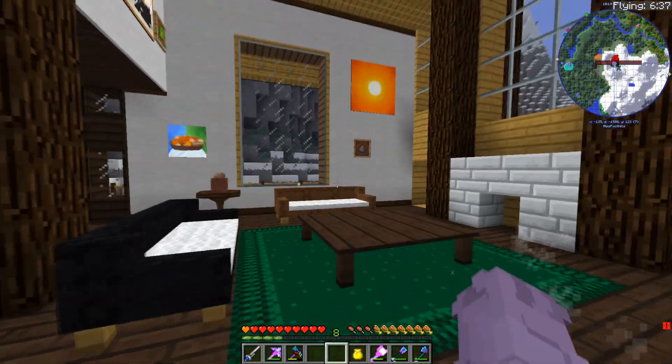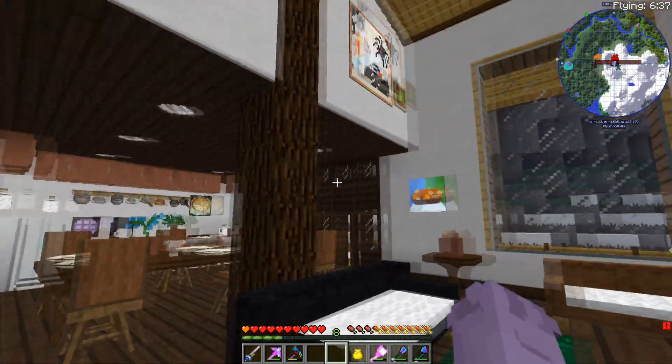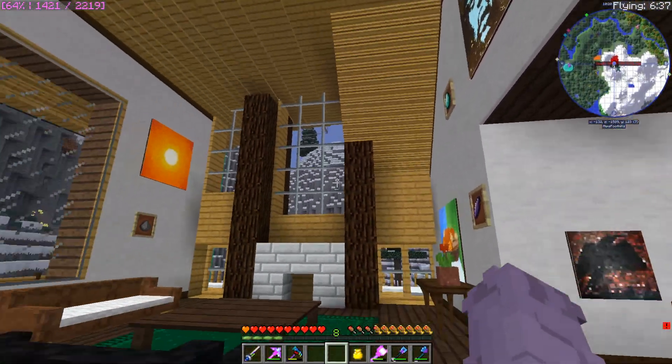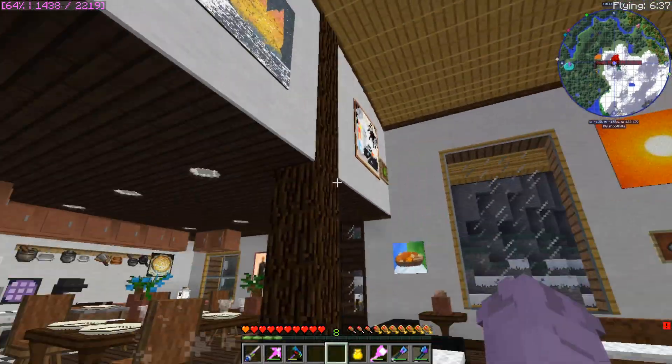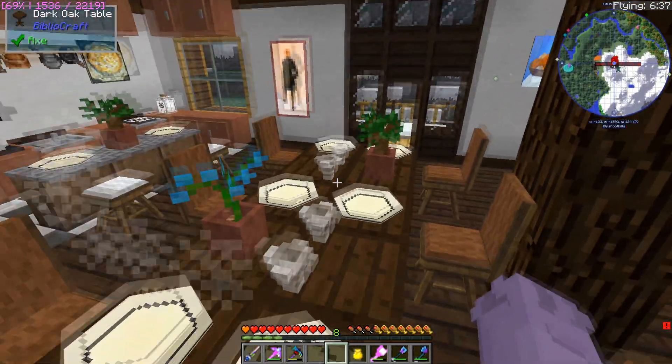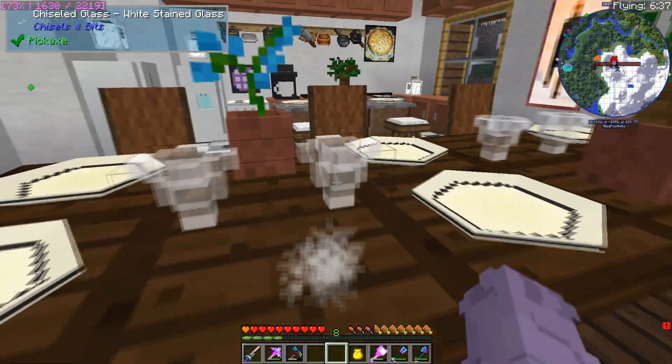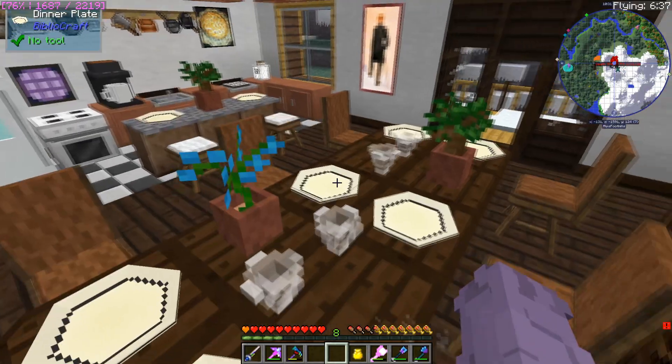There's a little fireplace here, except there's no fire — I just learned that Draconic Evolution removed their safety match, which allowed you to light a fire. We've got the paintings there, which I added because it looked pretty blank before. Then there's a little dining table with lots of space and lots of plates. I tried to make some wine glasses with chiseling bits — I think they turned out okay.